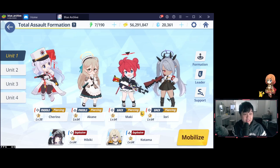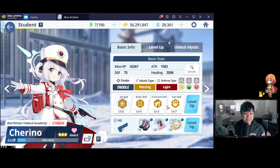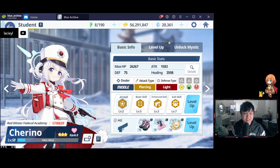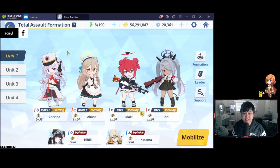The reason for Chereno is actually not for DPS — it is mainly for the debuff. Her basic skill is honestly really freaking good: it decreases the enemy's crit damage resistance by 25.3% for 15 seconds every 40 seconds. What this means is that when you crit the boss — which should be very frequent given our leveled-up characters, T5 watches, Kotama, and all of that — this should allow us to really burn down the boss. It's essentially crit defense down.